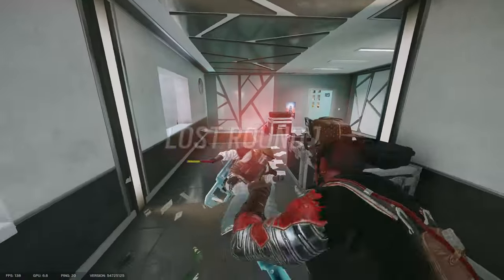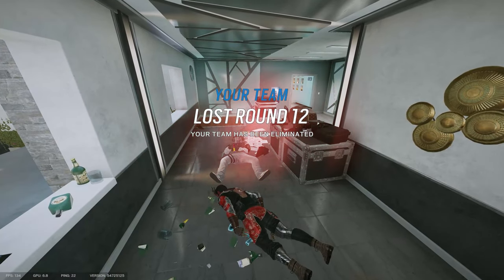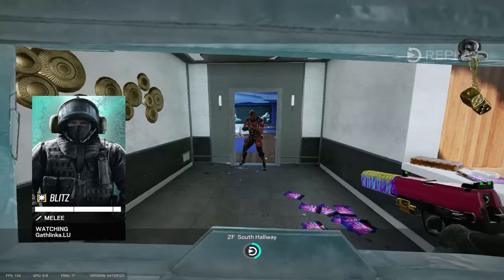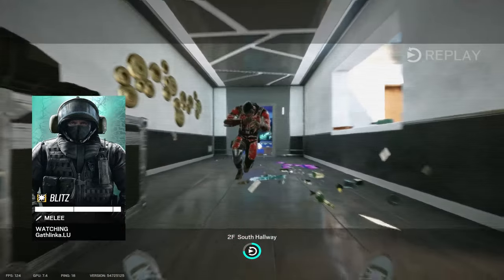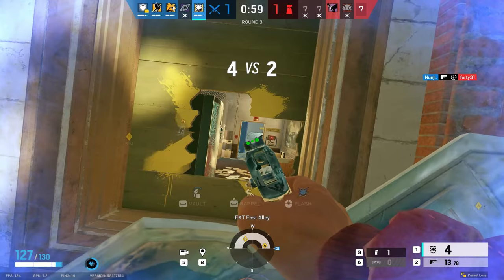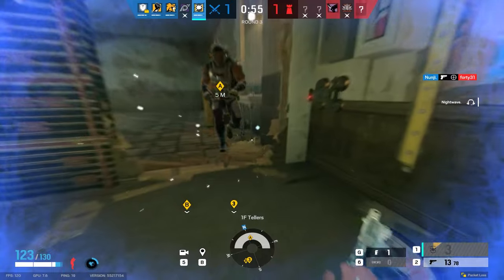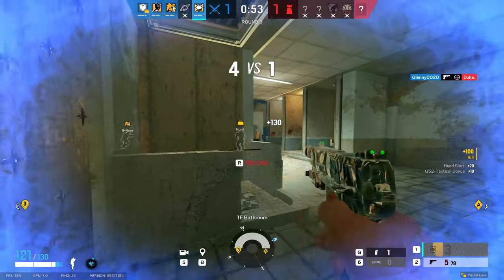Number 2 on our controversial list is the Oryx dash. I personally don't use this because while I do think it's cheap, I don't want to get in the habit of doing it since I believe it will eventually be patched. Instead, Oryx can be countered by hip firing immediately after being knocked to the ground, almost like you're dropshotting.